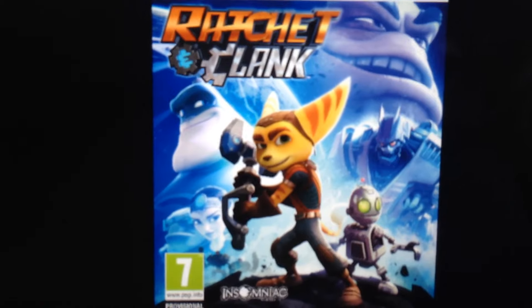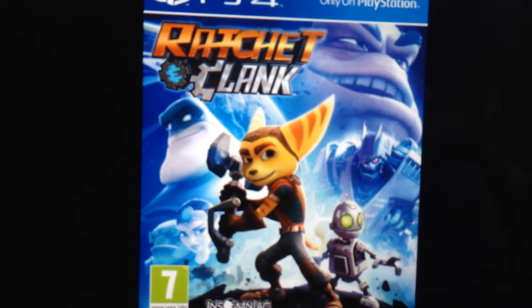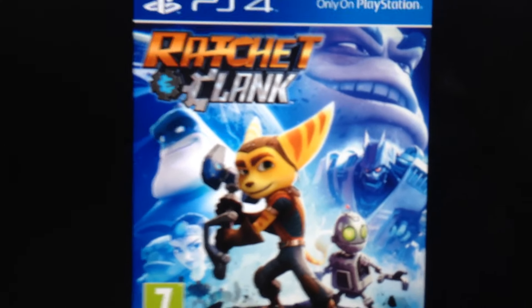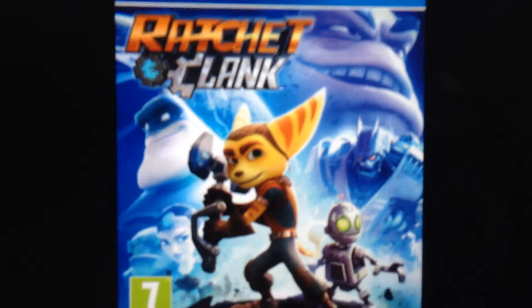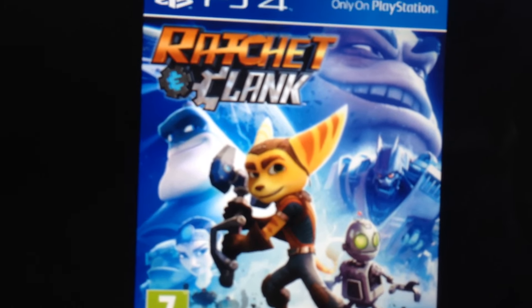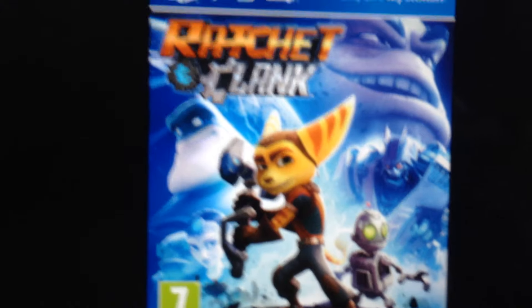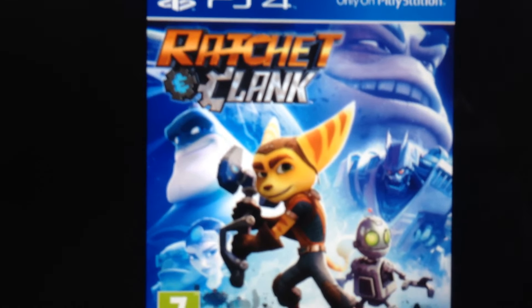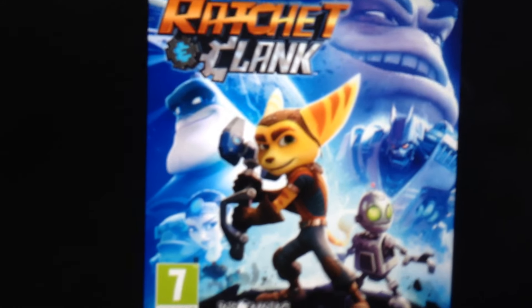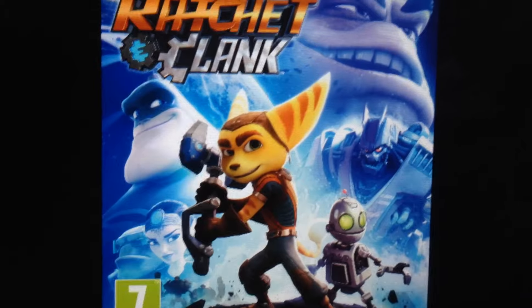Moving on to Ratchet & Clank on PS4, this box art followed the same exact pattern in a much more concise way with the same layout as Sunset Overdrive. You have Ratchet & Clank on the front in a little easter egg pose paying homage to the very first Ratchet & Clank game from 2002. Then you have Chairman Drek — who we thought was the main villain — in the top right, but spoiler alert, it was actually Dr. Nefarious who was the main villain, which is why he's not shown. And Victor Von Ion is right there above Clank as a major henchman.